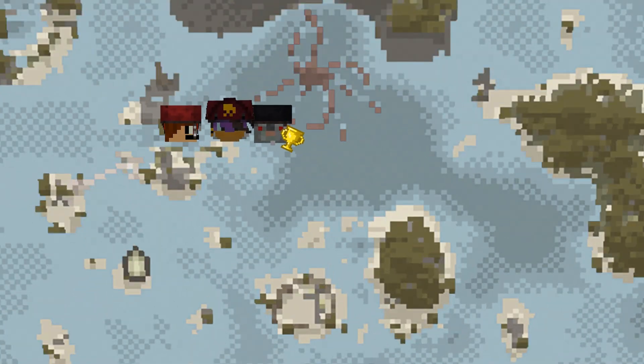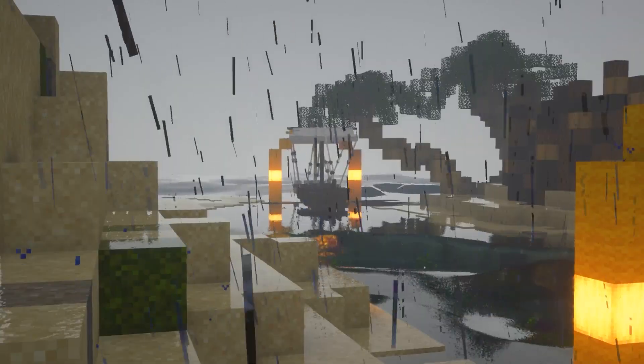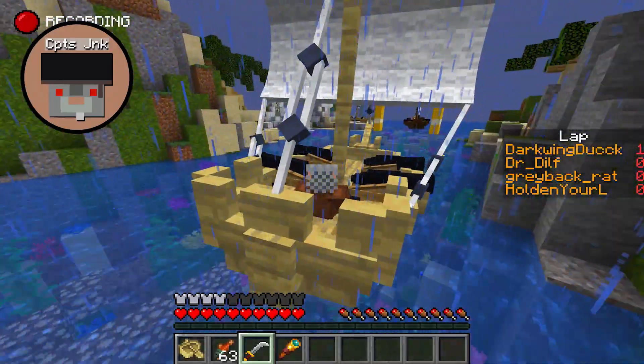Captus Jake took an early lead but got caught on one of the Kraken's tentacles, leaving Bronzebeard in first place. However, his lead didn't last long, as he was quickly overtaken by Captus Jake and Jake the Pirate. As Jake the Pirate finished his first lap, Bronzebeard trailed shortly behind, while Captus Jake was a bit confused.